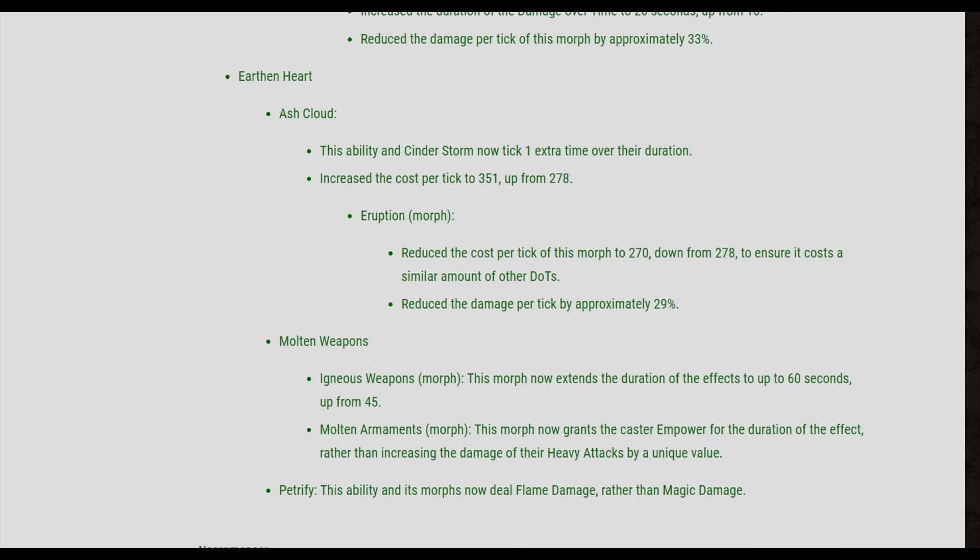The next thing they did that is super beneficial — because I like to DPS on a Mag DK when I do PvE — is that they changed Molten Armaments. It now increases the damage of your light and heavy attacks because of procs and empower. Everyone uses their DK for DPSing. When you do a 12-man group, usually you'll have at least 6 DKs in the group for the trial. You want them doing light attack damage because they proc empower all the time. It's the best group composition ever, and I think people are going to do Trials because of this change.